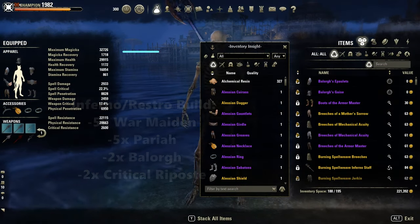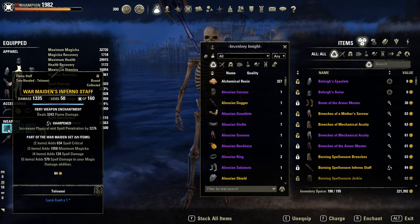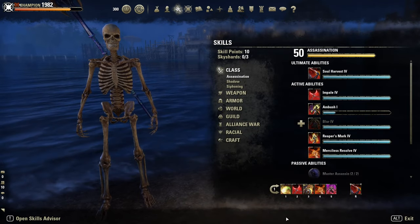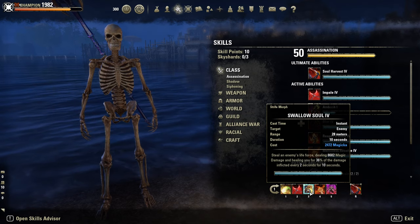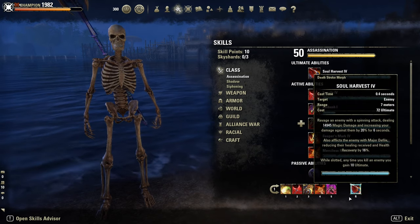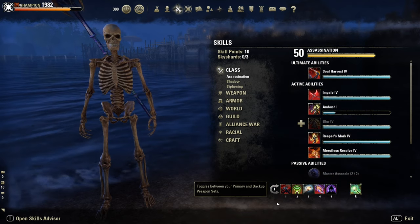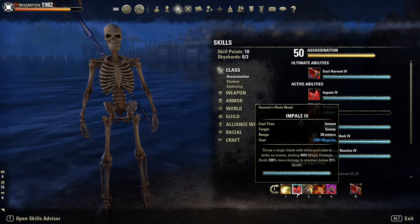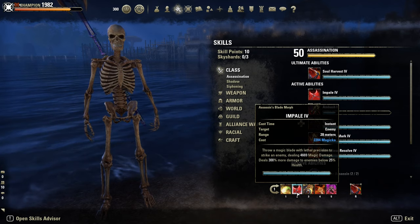On the front bar, War Maiden — it gives us almost 600 spell damage for our magic damage abilities. Let's take a quick look at our damage ability skills: Swallow Soul — Magic Damage, Soul Harvest — Magic Damage, Assassin's Will — Magic Damage, Shadow Image — Magic Damage, and Impale — also Magic Damage. So War Maiden buffs all of our magic damage abilities, which are basically every single skill on Nightblade.